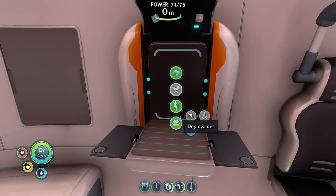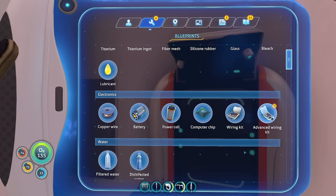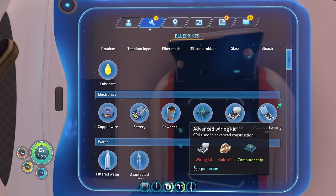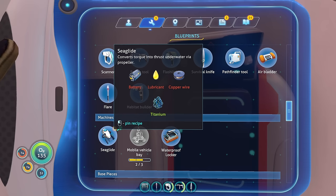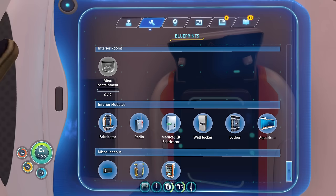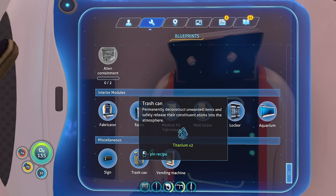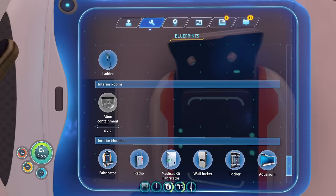I think we actually have the parts to make the seed light — converts torque into thrust underwater via propeller. I need to start figuring stuff out. First things first, a computer chip — I'm pretty sure that's going to be required for something. Although, is that Intel or AMD? Advanced wiring kit — used in advanced construction. I still don't know what to do with the first wiring kit. We have access to the seed light now and a mobile vehicle bay — we still need to find one last blueprint box for it. Oh, and the vending machine. We found a vending machine and a trash can while we were out there.